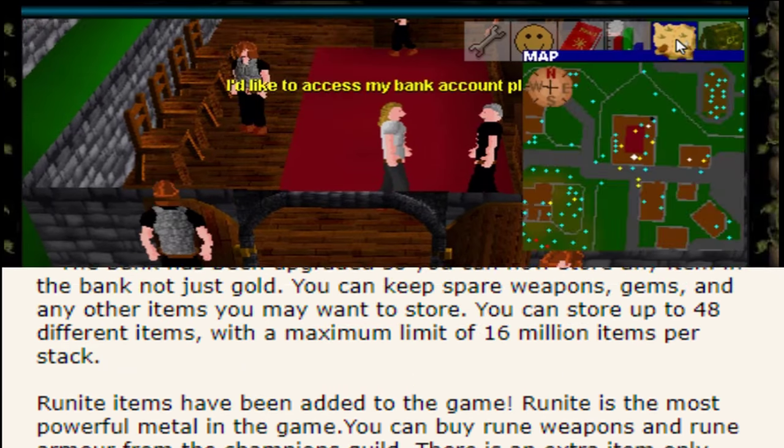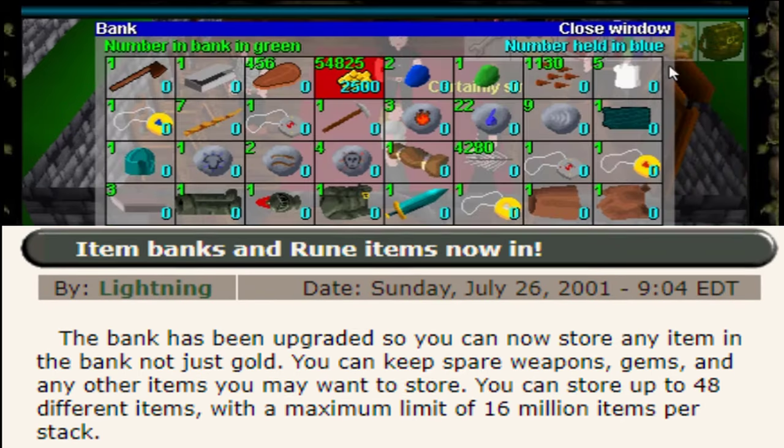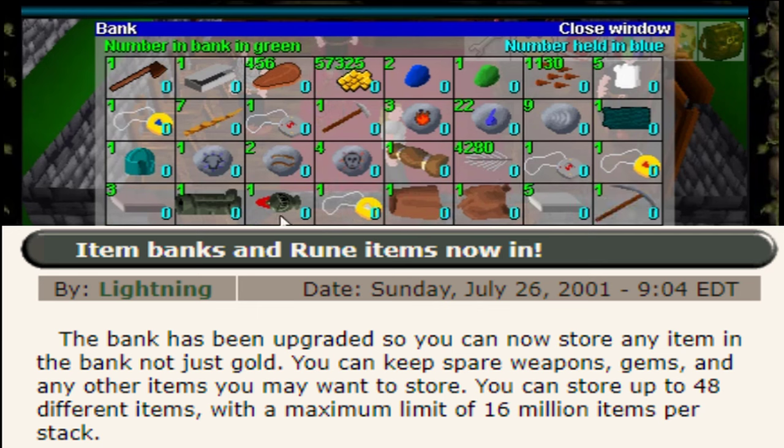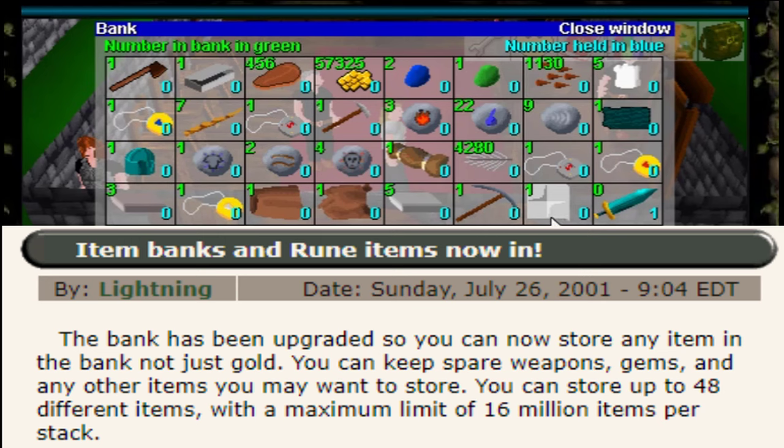And that is that the bank has been upgraded — you can now store any item in the bank, and not just gold. You can store up to 48 different items, with a maximum limit of 16 million items per stack.